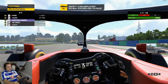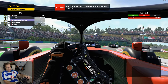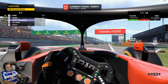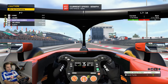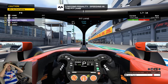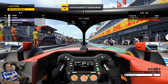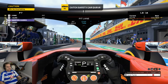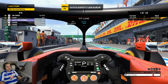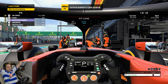Safety car! No overtaking, reduce your pace, keep your delta number positive as we form up. Slow down. Jordan is coming in for a stop. Five seconds — oh my god, I wasn't concentrating. I'm too worried about the tyre and now I've got a five-second penalty. Brilliant. I love life. What a tough spot. Now I've got a double stack — this is going to be great!